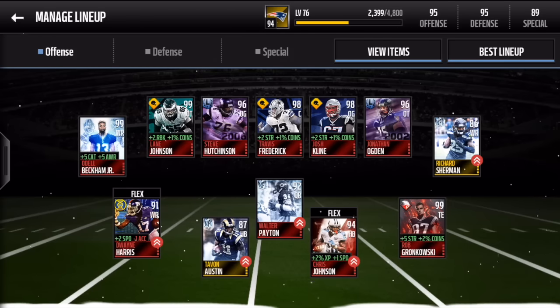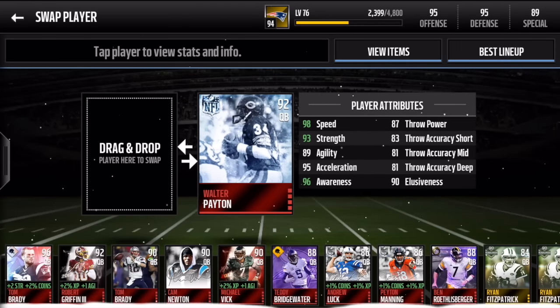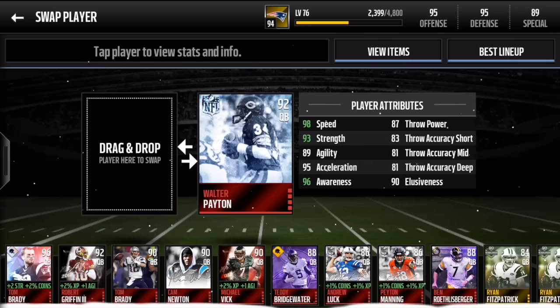Leading the show we're going to have out of position Walter Payton at quarterback. Pretty nice card. He has 95 speed stock, and with all the boost on my team with CJ2K and Dwayne Harris he goes to 98. That's just mind-blowing because Mike Vick and RG3, the two fastest quarterbacks before him, had 93 speed stock and they were already quick. This man has 95 and then goes to 98 with the boost. Pretty nuts.